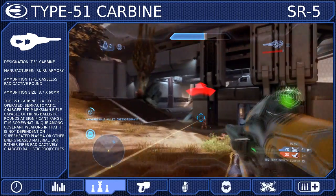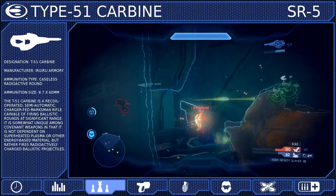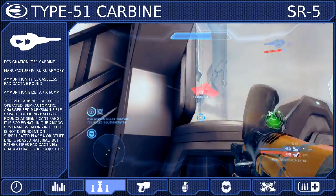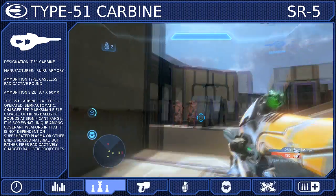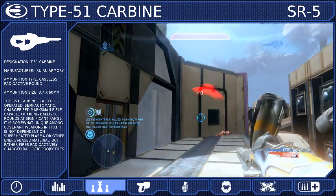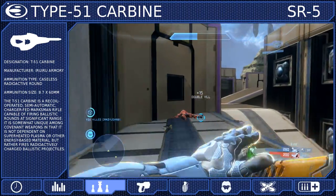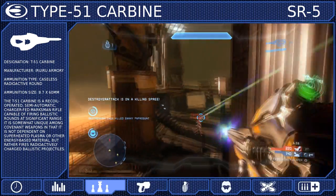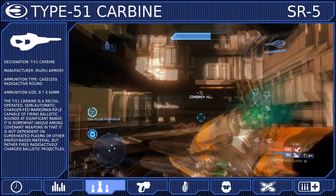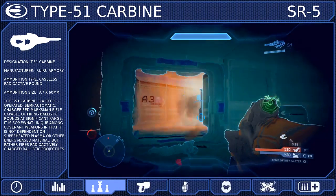A great way to stay on target is to not always aim for the head. Instead, aim for the upper torso until you see their shields break, then put one more round in their head to finish them off — doing this will greatly increase your chances of winning a fight. Getting the first shot is also critical with the Carbine, because even with perfect accuracy it still kills slower than most primary loadout weapons. Only the DMR and an unscoped Light Rifle have slower kill times, so you need to take precautions to ensure that you hit first and kill fast.